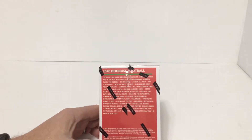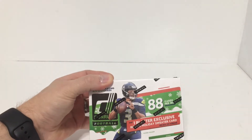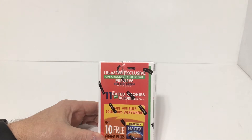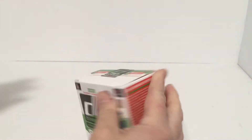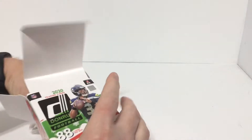Here's what might be in here: the blaster rookie holiday sweater, a blaster exclusive optic rookie, rated rookie preview red and green. Per box on average find 11 rated rookies. The red and green being for the holidays, the Christmas edition, the ugly sweater - you know how it goes. Let's see what we get. 88 cards is a lot.